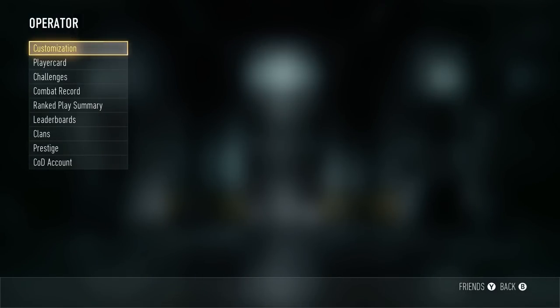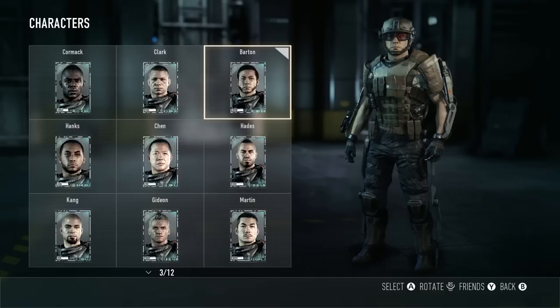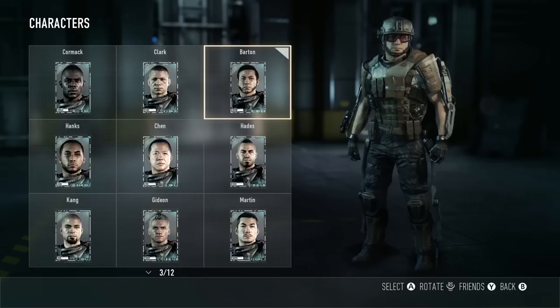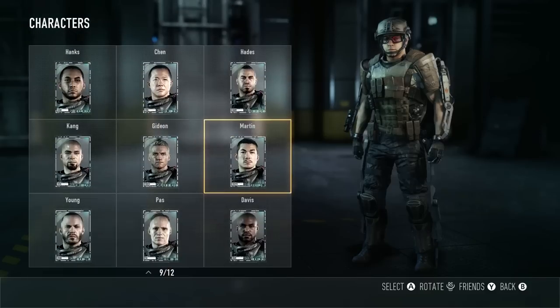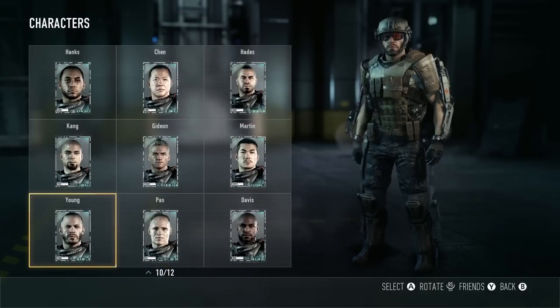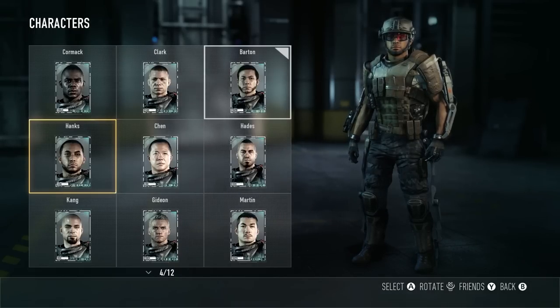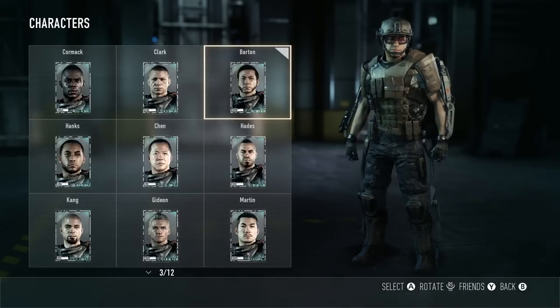So what we're going to do now is do a bit of customisation, sort our loadouts out and stuff like that. It could be a female or male — it's like a face as well. I might stick with this one I've got at the moment. I like the beard on this dude, looks like a badass. I think we do unlock more faces, and I think there's actually a zombie one as well if you do the co-op version — the exosuit co-op thing.